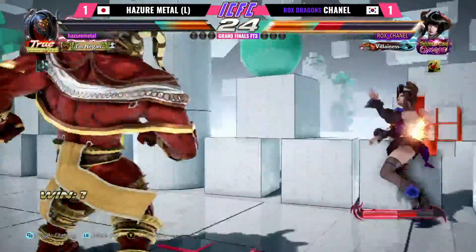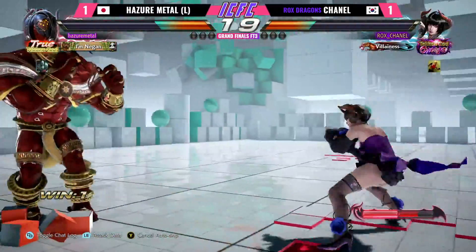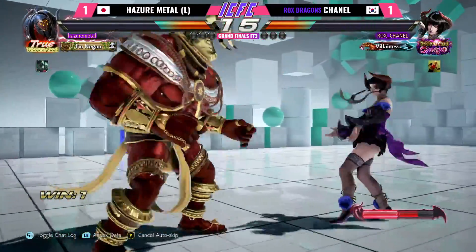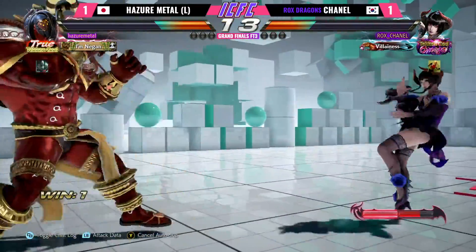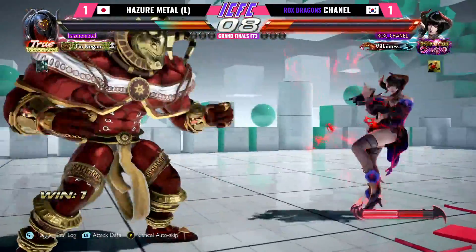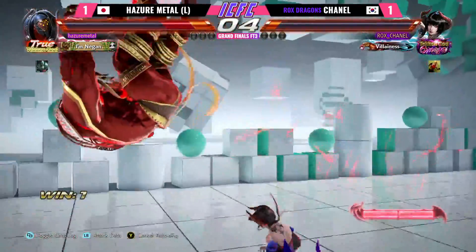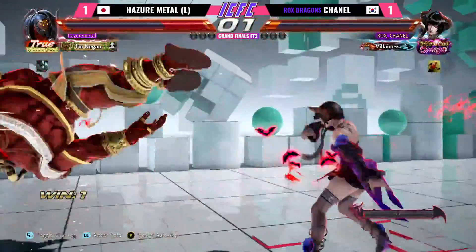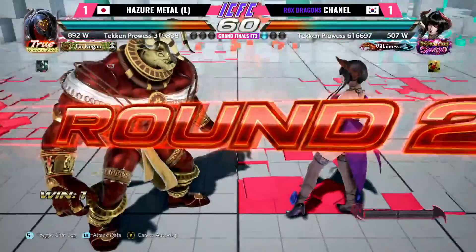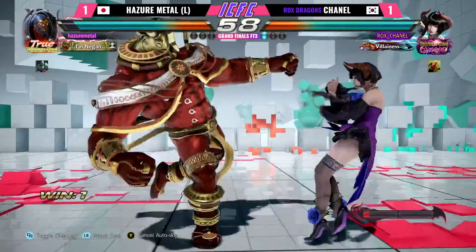Favorable trade for Hazard Metal. That's a good answer to Eliza. You've got to be worried about those overkills — they've been doing a lot of work. Going for the slide — ten seconds left! Chanel has to make something happen, he's just getting poked to death right now. Going for the Bloody Horn there — he spent the meter wisely.